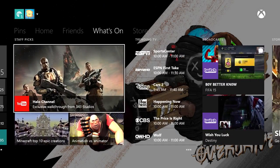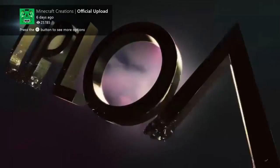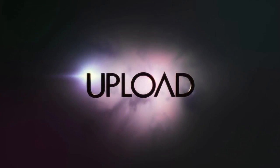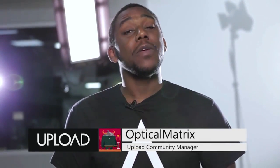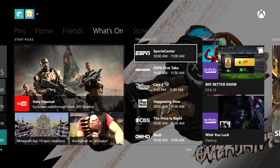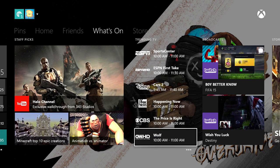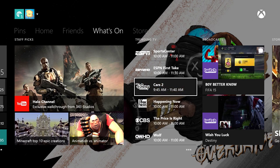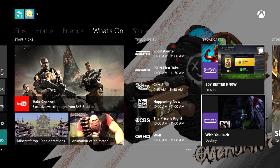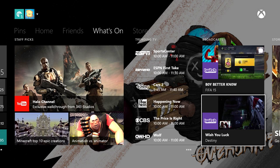As we've been going through the dashboard, there's this 'What's On' section. That's where you go when you're done playing games and you just want to lean back and be entertained. In this section, you'll see some things that our editorial team have picked out that we think are funny or interesting. If you have the One Guide configured, you'll see popular TV shows in your area. If not, you'll see popular movies on Xbox Live. And then there are Twitch broadcasts of Xbox One games — the most popular Twitch broadcasts at that moment — that you can just click right through and watch.